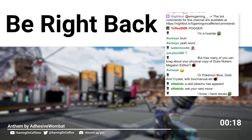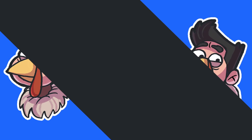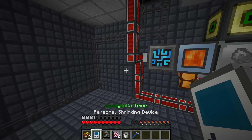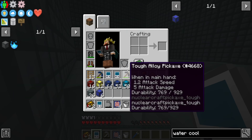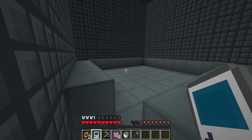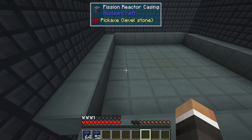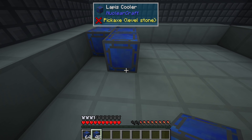Welcome back to more Compact Claustrophobia! The server is back up and we're ready to build this reactor. If you just joined - the letters are our coolers: lapis coolers, cryothium coolers, redstone coolers, tin coolers, gold coolers, and water coolers. The brackets are our reactor cells and the casing goes around it. We're finally at the point where we can actually build this reactor. Let's start with the lapis coolers on tier one.